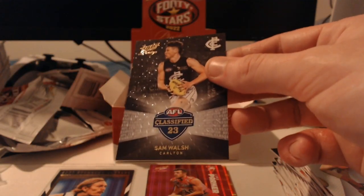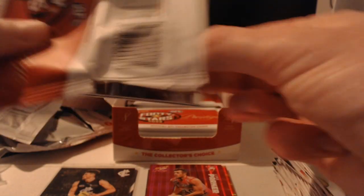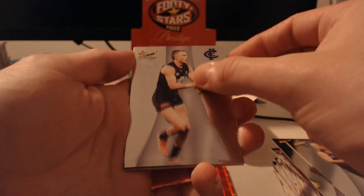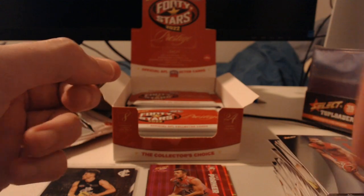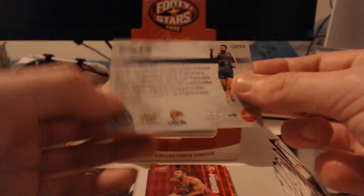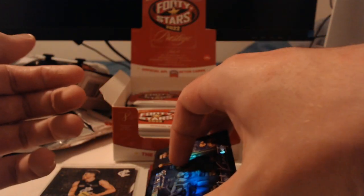Definitely sleeving this bad boy up. It's the beauty of release day — cards like this are probably at their highest value right now, especially with no number significance. Make the most of your cards. Daniel Rich, Paddy Cripps, Adam Treloar, and a Game Breakers numbered to 750 — Josh Kennedy. Number 384. Hoping for some more big pulls; I think our next big one is going to be the green parallel — green is my favourite colour, so it's always nice knowing green is the one everyone looks out for.